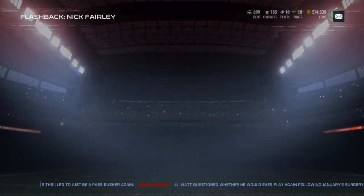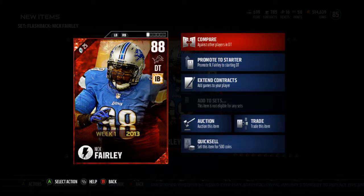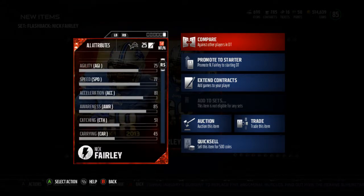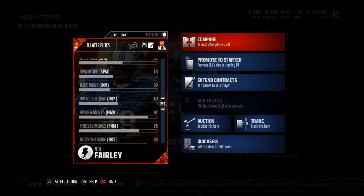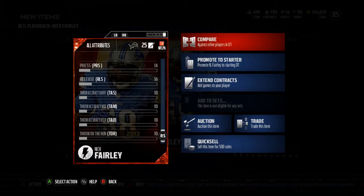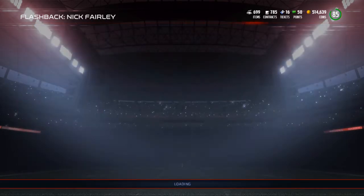There he is — Nick Fairly, Week 1, 2013. He's got 77 speed, 89 strength, 88 tackle, 86 block shed, 87 power move, 76 finesse, 85 play recognition, and 87 pursuit. That's a pretty solid card. Also 81 jumping, so he can swat some balls down. Injury and stamina are decent, and 89 hit power — not bad, so he can force some fumbles.